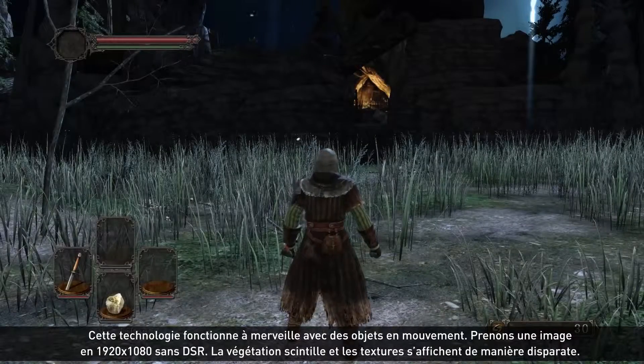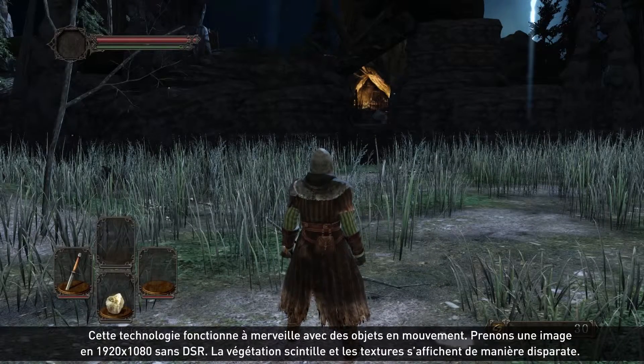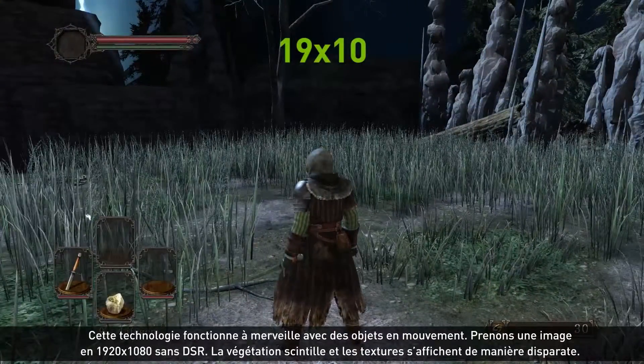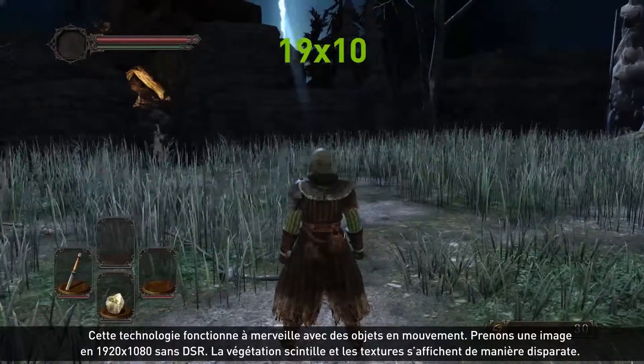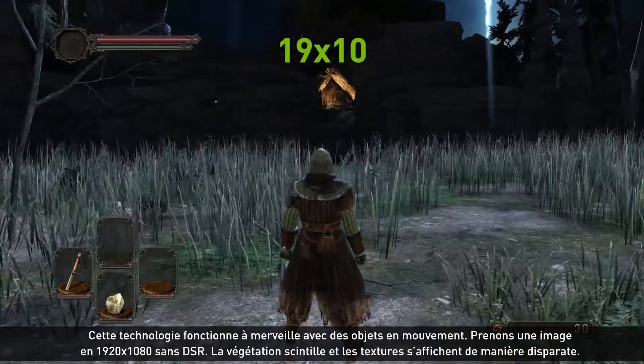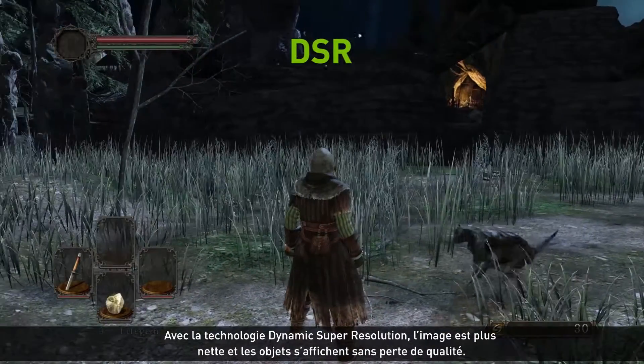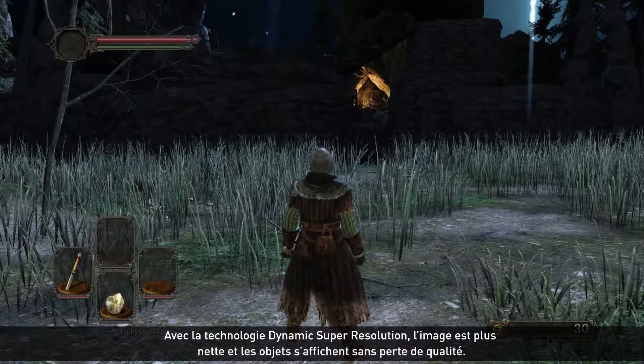This technology works really well with objects in motion as well. Let's take a look at this 1920x1080 image running without DSR. Notice the scintillation in the grass as textures kind of pop in and out. In the second sample, you can see the image is much clearer and the objects look much more solid.